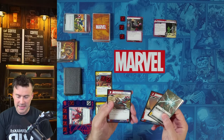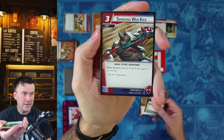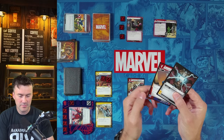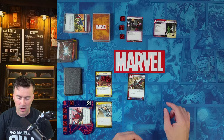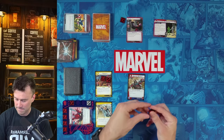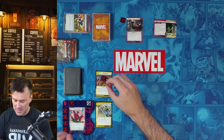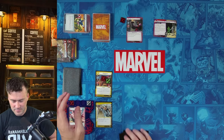Next, we play Swinging Web Kick, a three-cost hero action event that deals eight damage to an enemy. We discard three cards as resources and deal eight damage to Claw — bringing him from nine down to one life. We throw away the event card. At end of phase, we ready Spider-Man and Daredevil and draw back up to five cards.